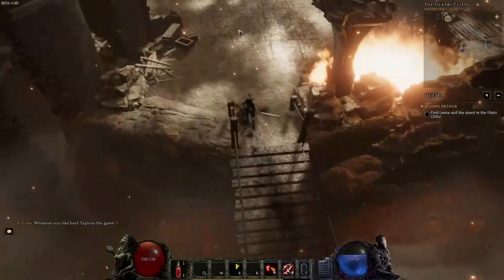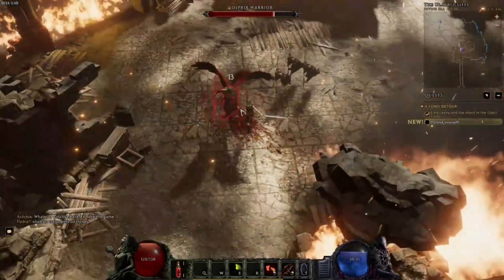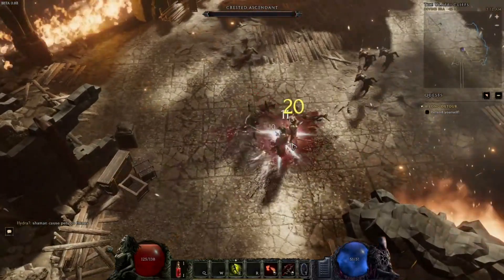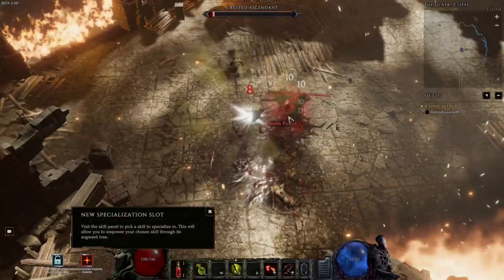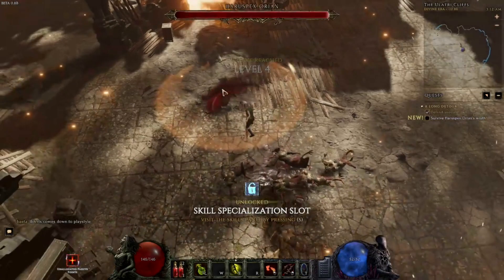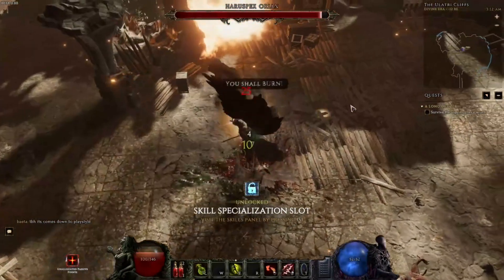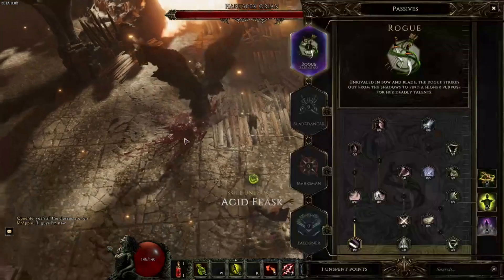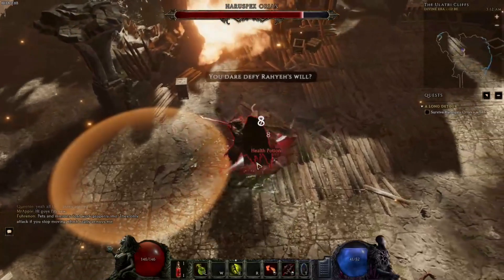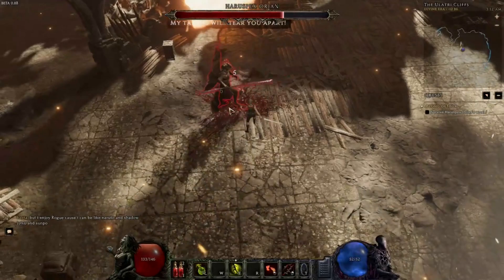For gearing priority, you want movement speed on your rings and boots, and as much physical resistance as possible — all enemies in the game deal physical damage, so having phys res during the campaign makes life a lot easier. If you're in the Void Realm get Void resistance, the Imperial Era get Necrotic resistance, and the Divine Era get Elemental resistance, but phys res trumps all.